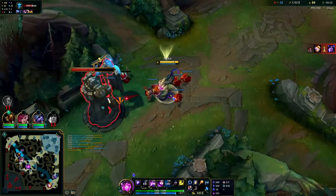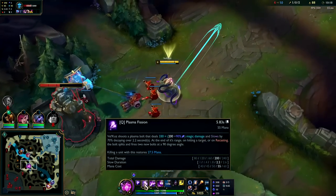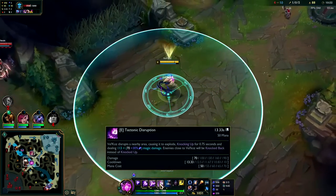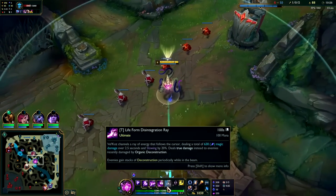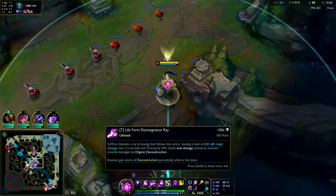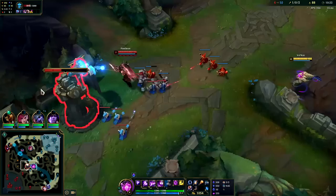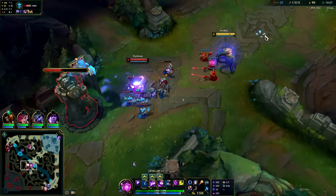That is why on Vel'Koz you generally go Luden's and not Sorcerer's Shoes — because if you're playing him optimally you're doing mostly true damage. His R has the best AP scaling in his whole kit at 125 AP scaling. Q is 90, W is essentially 45 AP scaling, E is 30. 125 on a big AOE long-range ability that is not really a skill shot — that's his bread and butter. Vel'Koz is really just playing AP Miss Fortune, very similar in positioning and main damage tool.